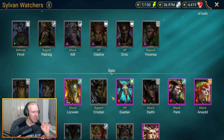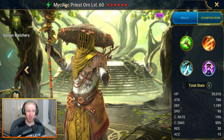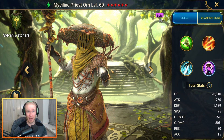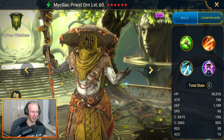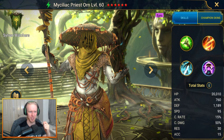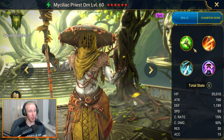Next up we have an epic champion solo god in the form of Myceliac Priest. This guy can actually solo stage 25 Dragon - it's crazy. In the right gear of course. He can also take out Ice Golem at really high stages, Minotaur no problem, and Dragon at a very high stage.